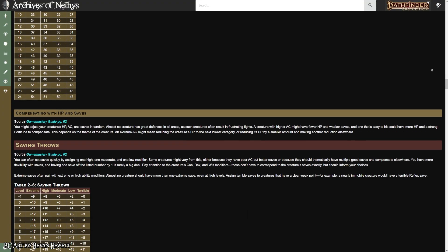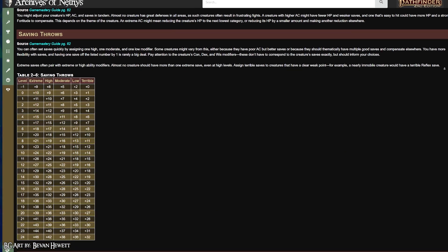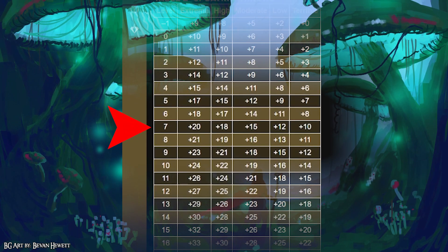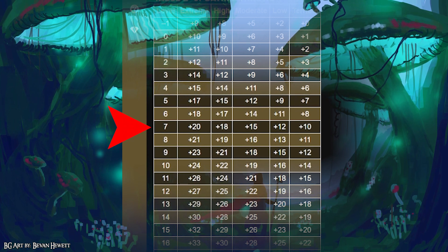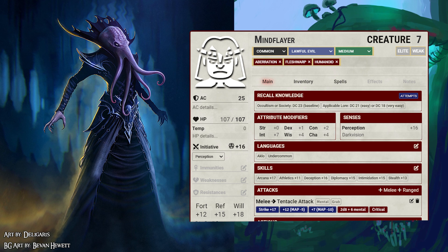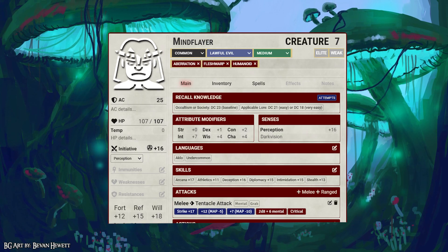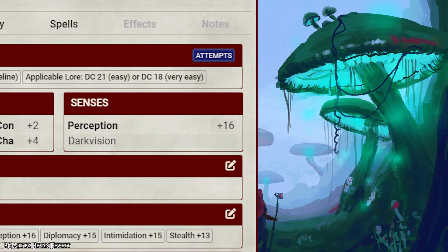Here we can find the average Mind Flayer's fortitude, reflex, and will saves that should fit their physical and mental abilities. Give them 12 fortitude, around 15 reflex, and a staggering 18 in will. These creatures are masters of the mind, and to imagine any number lower just doesn't feel right. For their perception, something a bit above medium but not quite high, and a 16 fits that bill.